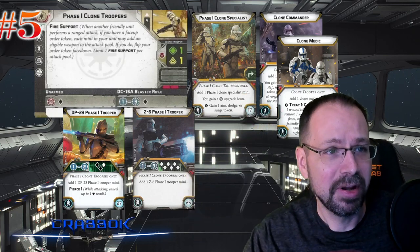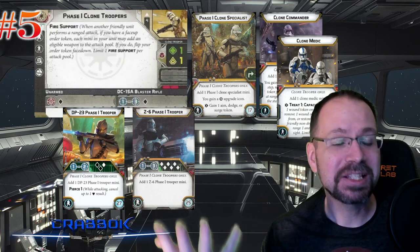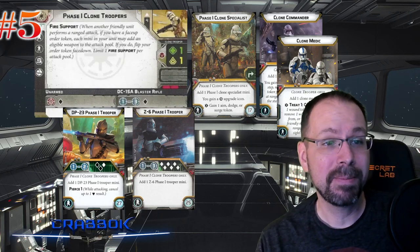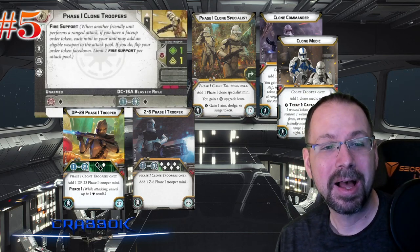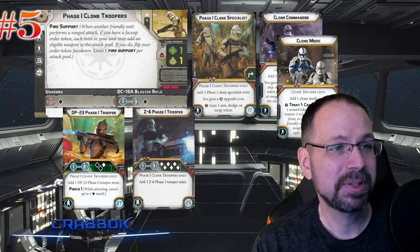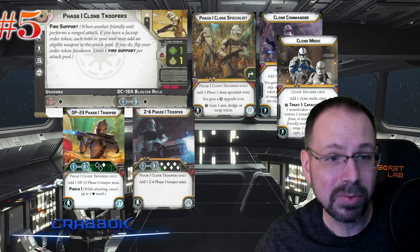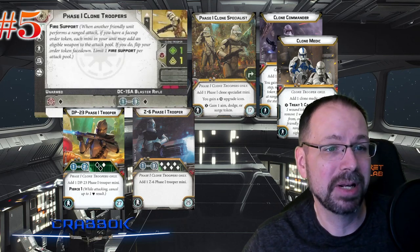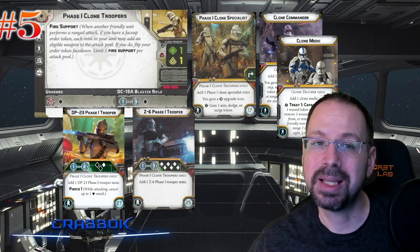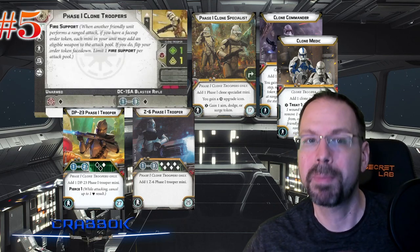A feather in the cap for the Phase 1 Clones is the fact that they have their own upgrade expansion, which is a big deal. My favorite weapon of all time is the Z6 cannon, and the Z6 heavy weapon is available here. It also happens to be cheaper than the Phase 2 Z6. So not only is the base unit cheaper, you can get those upgrades cheaper too. The cheapest place to get that many dice in the Republic is in the Phase 1 Clone with a Z6.